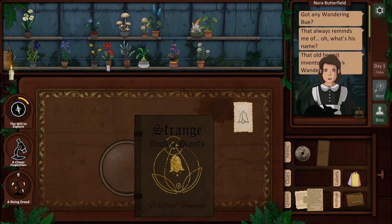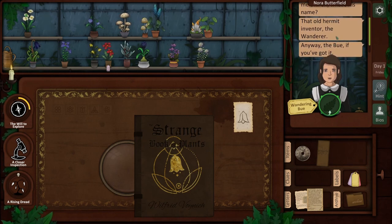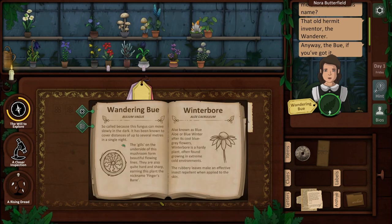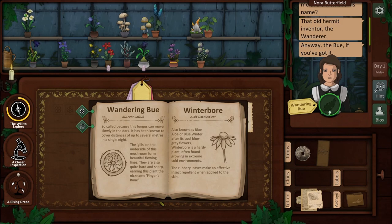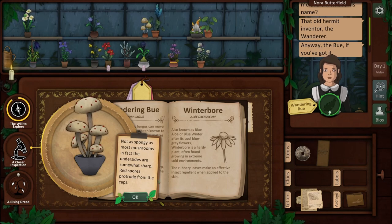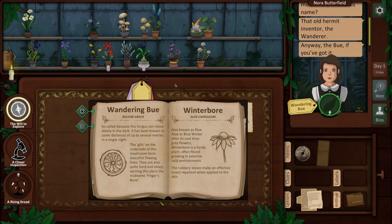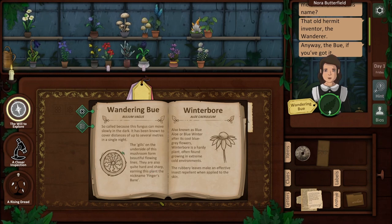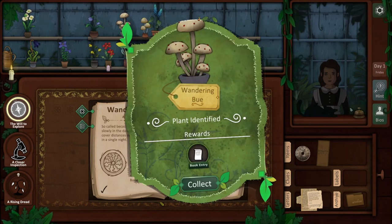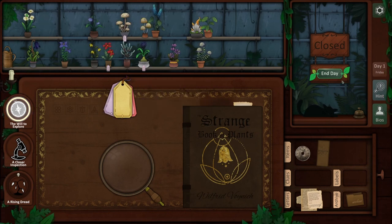Got any Wandering Boo? That always reminds me of that old hermit inventor — The Wanderer. Anyway, the Boo if you've got it. I did find out about Boo — I got an entry on that because I discovered the library. So this mushroom moves. Not as spongy as most mushrooms; in fact, the undersides are somewhat sharp. Red spores protrude from the caps. It does say that the underside of the mushrooms form beautiful flowing lines that are sharp, and this diagram indicates little bumps on the outside. So this might actually be it. Let's try it. Nice. Let's go ahead and mark this one.